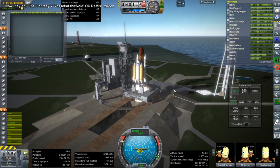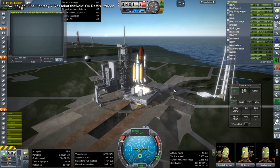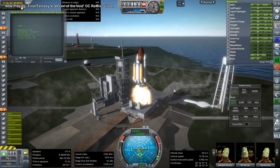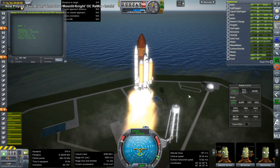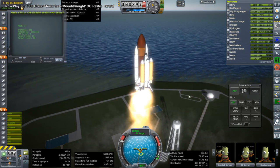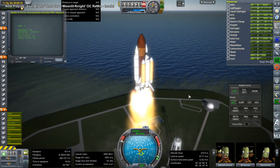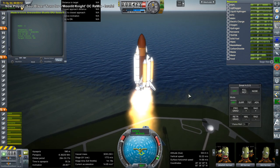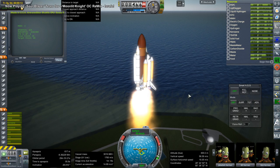You can see the situation here — we've got a very hefty stack, and I had certain criteria, certain limitations. I couldn't change the shuttle stack; that's a rule. So the shuttle has to stay the same with its OMS engines and everything, the external tank has to stay the same, and the SRBs stay the same.